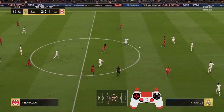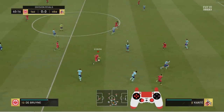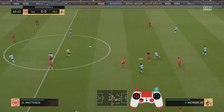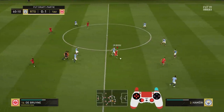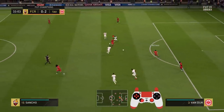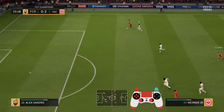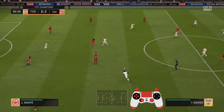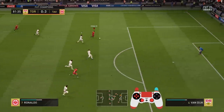As you can see, triggering teammate runs is a very important technique usable in all areas of the pitch. In the background you can see an example where a player starts a run on his own but then stops — pressing L1 or LB in that situation would have reinforced the run and made sure he continued. This technique is crucial because it gives you influence over AI-controlled players, helping you design your play and create opportunities as you wish. There's also a related technique — calling a teammate short — which can cancel a run you triggered. That's covered in the next video; check the description for the link.